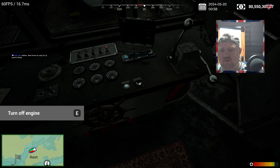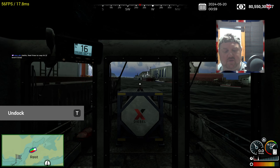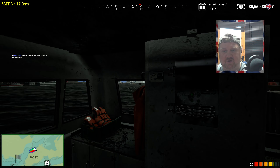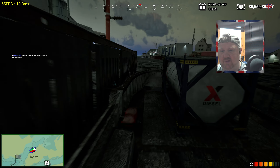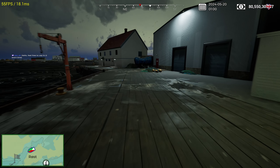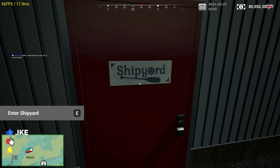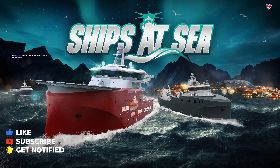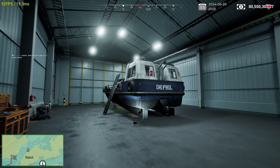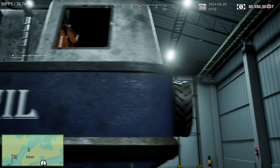Another bug I've noticed is I can't turn the boat off — this way, that way, doesn't seem to matter what I do, it just constantly keeps the engine on. Hopefully that's not going to cause too big a problem. It's just one of those little bugs that's been introduced to the game — frustrating, but it's not the end of the world. Let's go — let's hope it works. It's never worked before... yeah, it's worked! Bloody filthy, look at it.